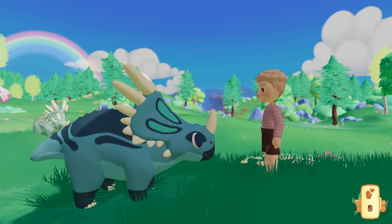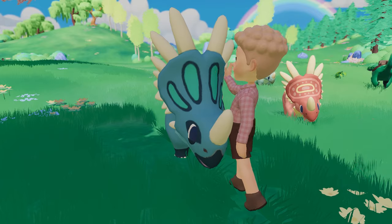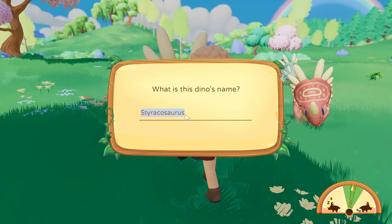When you're successful at befriending your Styracosaurus you'll go over and give him a pet on his frill, and then you have the option to name your dinosaur. I'm going to name mine Stan the Styracosaurus.